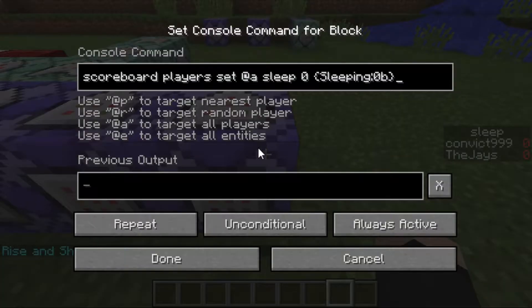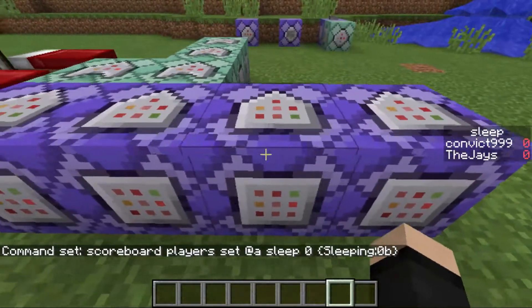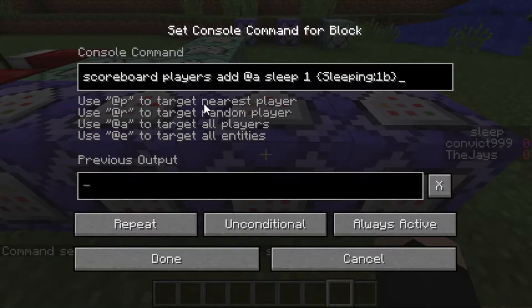Starting on this end, this is what makes sure that any player that's not sleeping has their sleep score set to zero. It's repeating, unconditional, and always active, so it just ticks. The next block along the chain does the opposite of that — for any player that's sleeping, it will add 1 to their sleep value for every tick.